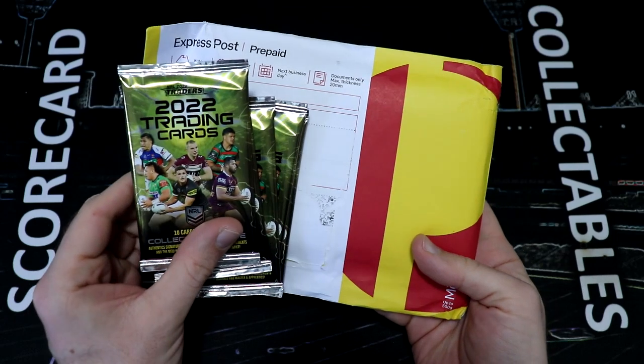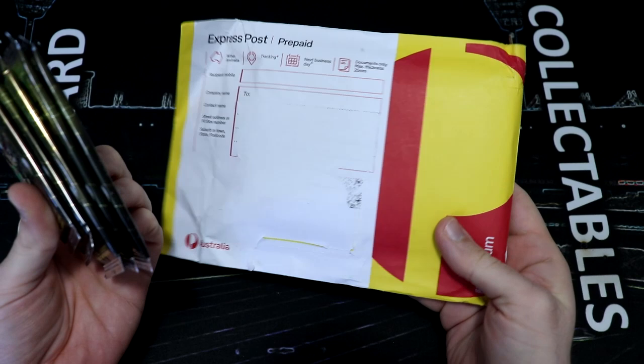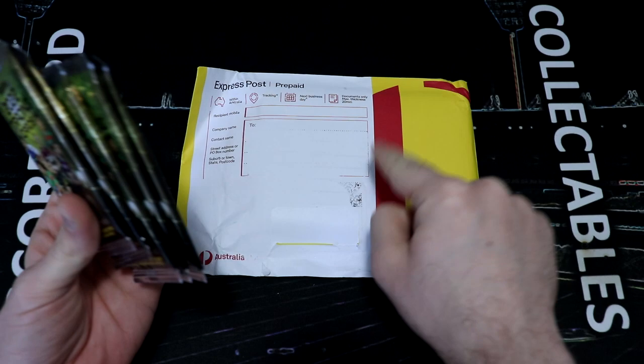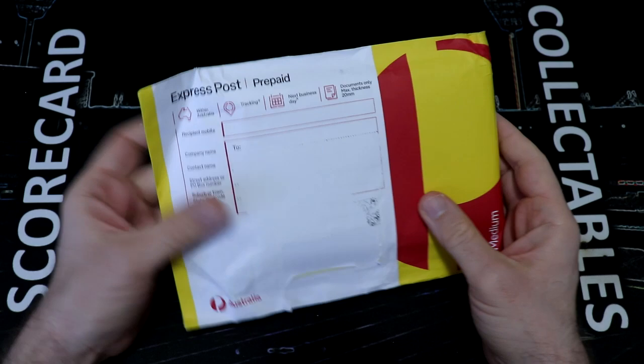Hey everyone, welcome back to Scorecard Collectibles. Dave here and I am so excited you could join me for some more NRL card opening action. We have something a little bit different today — we have a break from Diggers to Kraken to open. There are some very cool cards in there, but we also have some packs of traders to open. We've got our pack Kraken action coming up, but let's get this open.